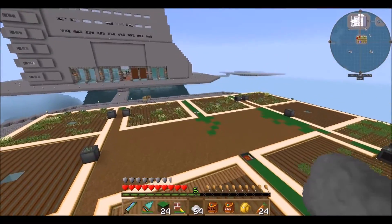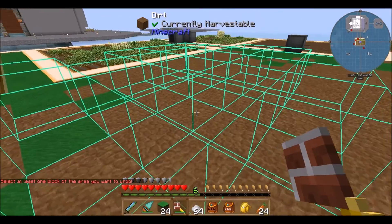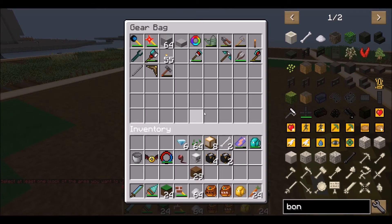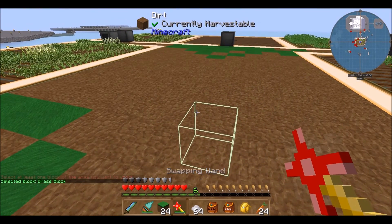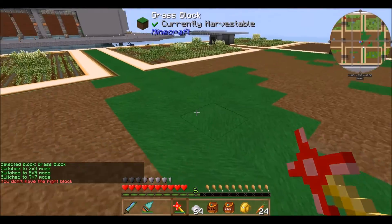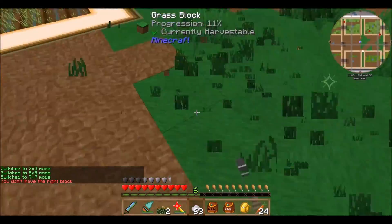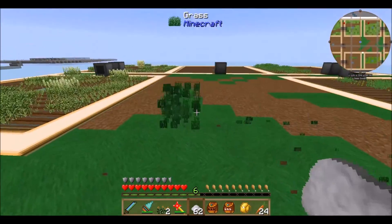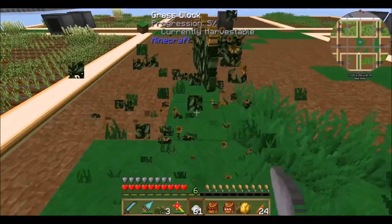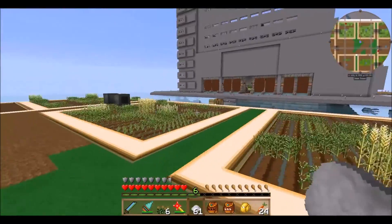First thing I need is some dye — I want some yellow dye. I'll use the rest of my grass on dirt. I almost have enough. What I want is yellow dye, so I can just bone meal this right here. I have so much bone meal and I want this to be grass anyway. Just got enough right there, awesome.